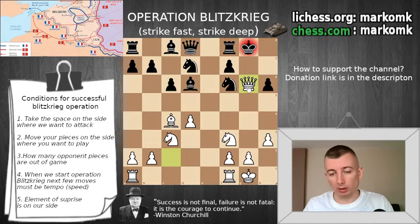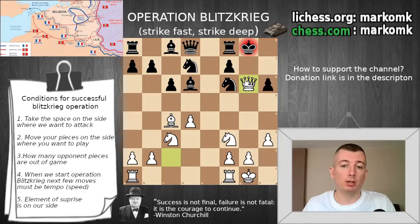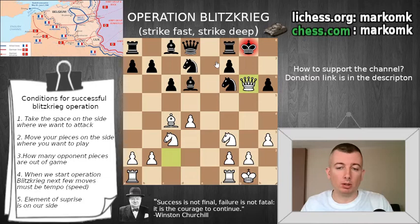Then one more tempo move. It's so important when you start Operation Blitzkrieg to play with tempo — everything must be a forcing variation. Not only does this limit what can happen in the game, but it's also so important to be fast in your combination. You can do that only by playing tempo moves. So queen g6 — that way Black won't be able to move his pieces where he wants. Maybe this knight could go somewhere to open the bishop, or maybe move the rook and involve the bishop. But he's not able to do that because we are constantly putting pressure on the king — the king is under check, so he needs to move the king.